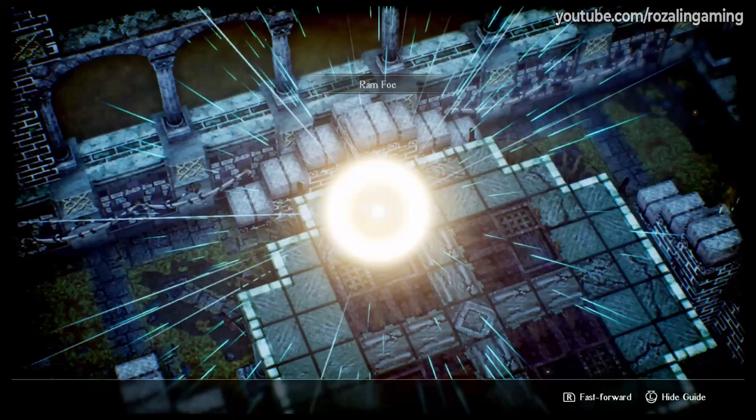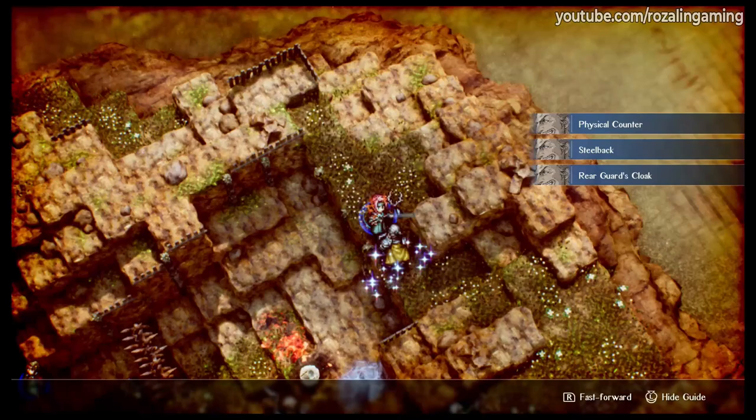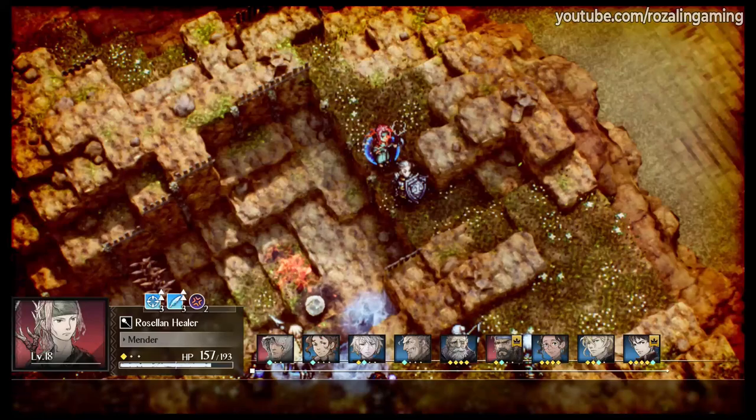If you use a knock-back ability on an enemy near a ledge, they will fall off and take fall damage. If you give Eridor the Rear Guard's Cloak accessory, its passive effect of reducing damage from behind will stack with Eridor's Stealback passive, creating a situation in which he actually takes less damage when struck from behind than from any other angle.